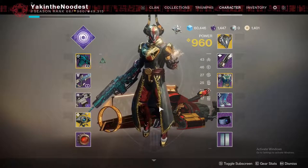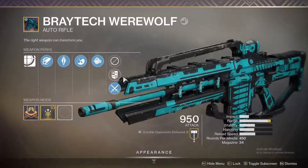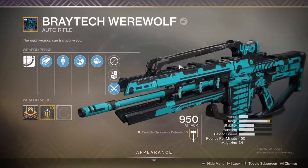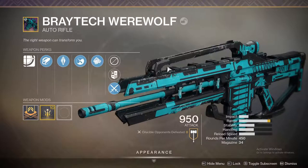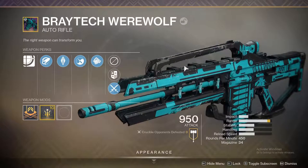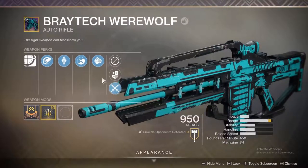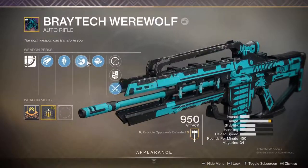Doing another weapon review — a bit late to this one, but may as well do it. It is the Braytech Werewolf, the Halloween auto rifle you get from doing the Haunted Forest this Halloween season. You need a thousand candy plus getting all the festival masks that Evil Lavante is selling. I don't think there's anything special about it — I think it just has a decent roll, maybe they expect it to be good in the Haunted Forest, but it looks pretty cool though.